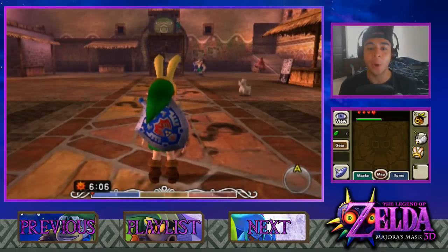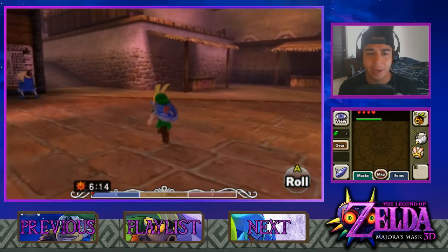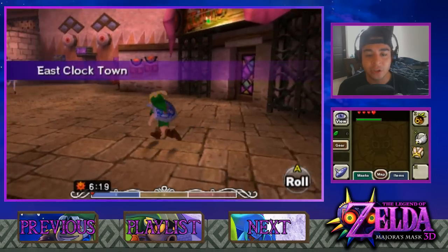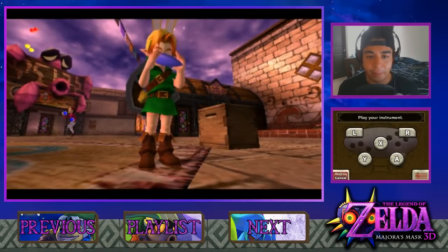Hey, welcome to Purple Banditos and welcome back to more Let's Play The Legend of Zelda Majora's Mask 3D. I'm Purple Rodri. Last time we did a bunch of mask collecting - we got like five masks just from running around Termina and Clock Town, exploring a bunch of different places. In today's episode we're gonna get the adventure going quickly.